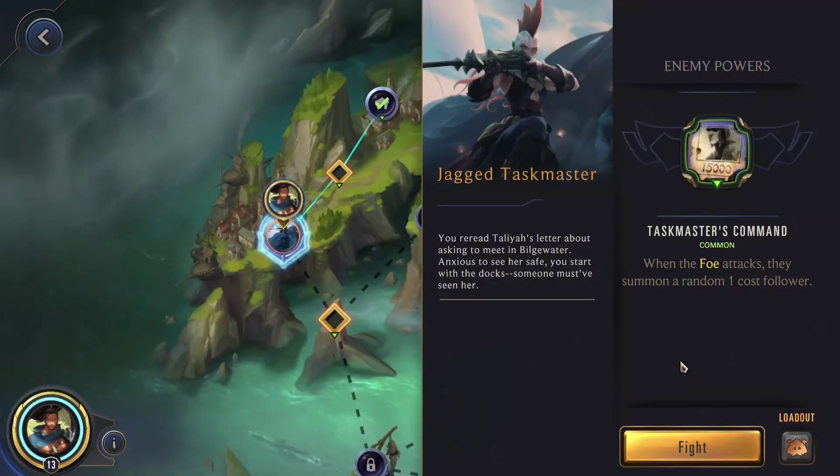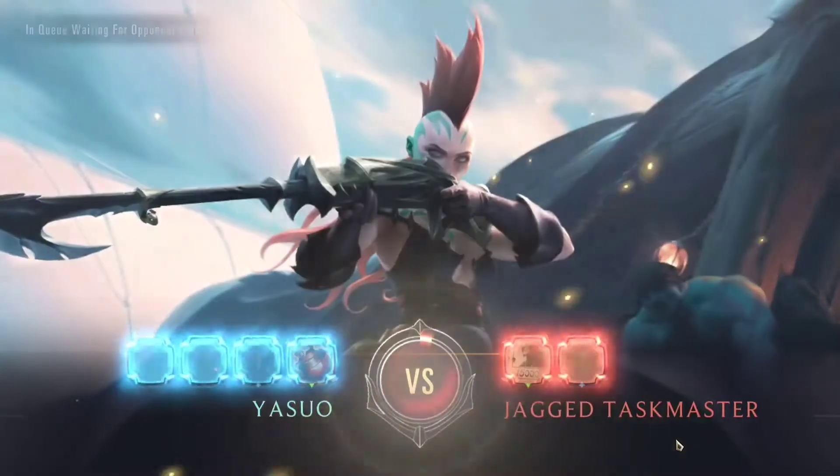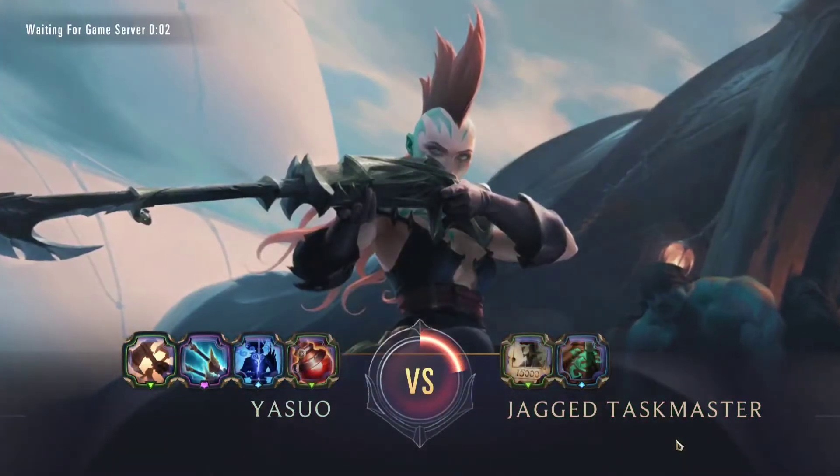The first match, we're up against the Dragon Taskmaster. They have Taskmaster's Command as an enemy power — when the foe attacks, they summon a random 1-cost follower. Shouldn't be too difficult.